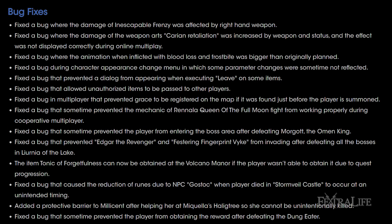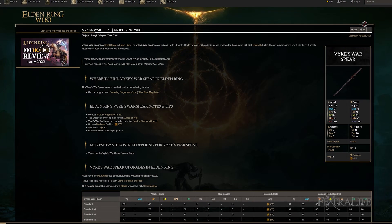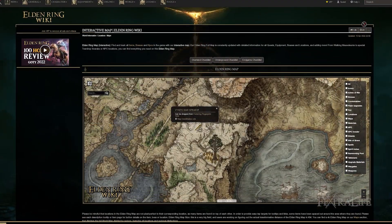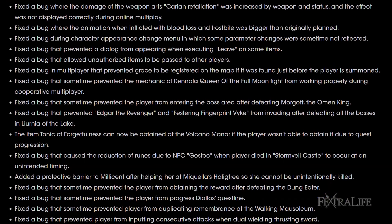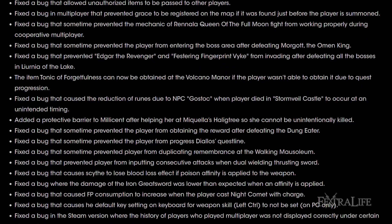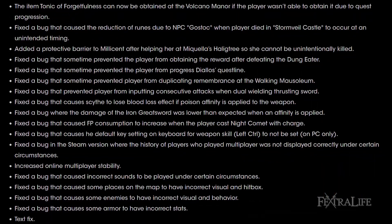Another bug fix people will be happy with is the Edgar the Revenger and Festering Fingerprint Vyke fix. Apparently these guys didn't invade you after you defeated all the bosses at Liurnia of the Lakes — now they should again. So if you want the Vyke's War Spear for instance, you can go get it now. Locations should be on the wiki if you don't remember where they were. There are also a bunch of other bug fixes regarding quest lines for various NPCs, so if you've been having trouble with a particular NPC quest, go check it out after this update.